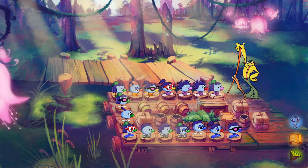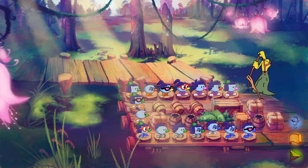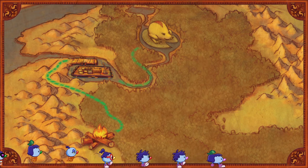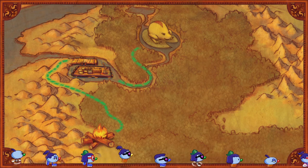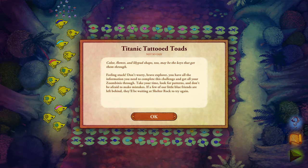That works, right? Yeah. Look at his Aladdin pants — what on earth? Is this a frog too? Wasn't he a frog? I'm not hearing what he's saying. I'm going to have to look at the question mark now. Come again. Color flower and lily patch shape. Color flower and lily patch shape too. Maybe the keys that get them through.